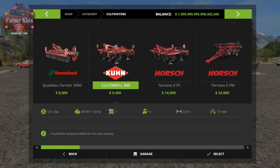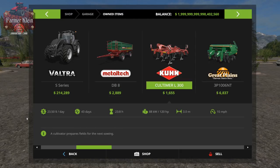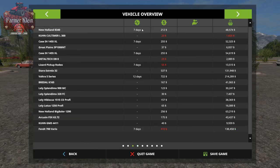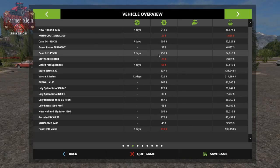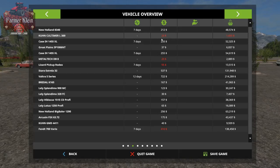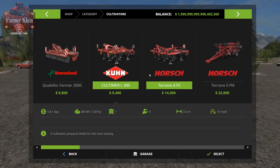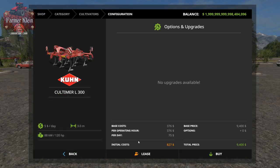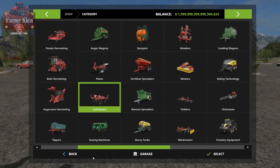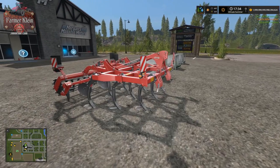Look at this little cultivator — it's supposed to cost $5 a day in maintenance, but in the garage it's actually costing $23.50 a day because it has 23 hours on it. The Valtra S costs $722 a day, the Case $255 a day, that cultivator $23 a day due to its hours. Your best bet is to ditch that cultivator, sell it, and if you need a cultivator, buy it new — you'll spend far less money for the same piece of equipment.